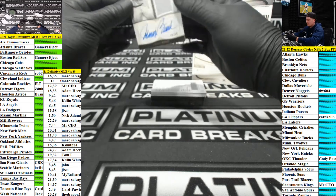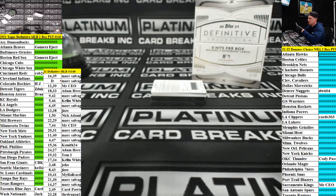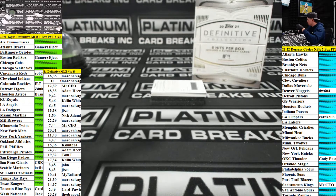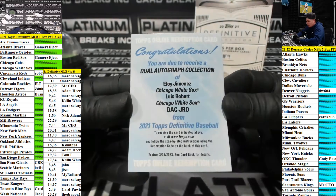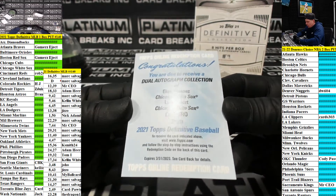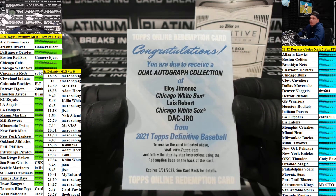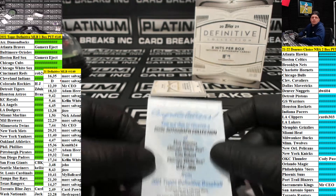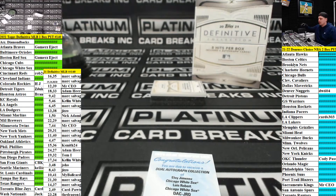Next up going out to the Astros — Andy Pettitte/Oswald, nine out of ten dual auto. I believe that's Brandon S, half the names are cut off I can't see. Next up going out to the team spot — Johnny Bench, 45 out of 50. We got a redemption boys! Louis Robert and Jimenez, both White Sox dual auto. White Sox is a number spot. Mark has redemption — it's really big and it doesn't fit, so I made it a little bit smaller. That goes out to Mark.